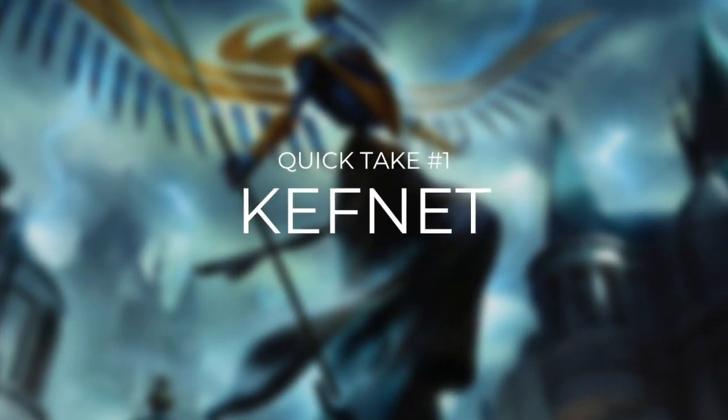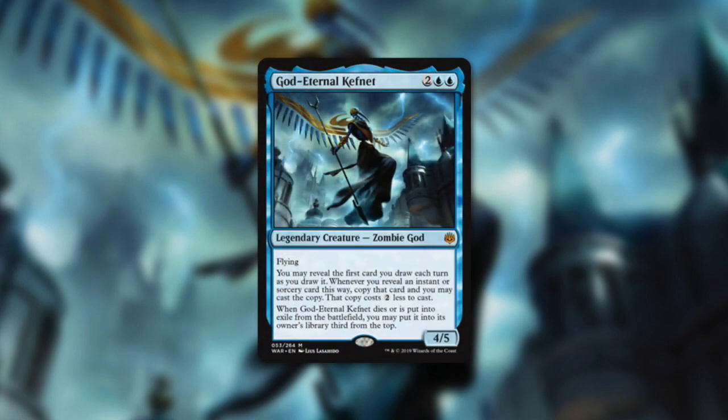Let's get into our first quick take with Kefnet. God Eternal Kefnet is a 4/5 flying zombie god that costs 2 blue blue. It has: you may reveal the first card you draw each turn as you draw it. Whenever you reveal an instant or sorcery card this way, copy that card and you may cast the copy — that copy costs 2 less to cast. When God Eternal Kefnet dies or is put into exile from the battlefield, you may put it into its owner's library 3rd from the top. That second line of text might not be very relevant in commander, but that first ability is pretty incredible.